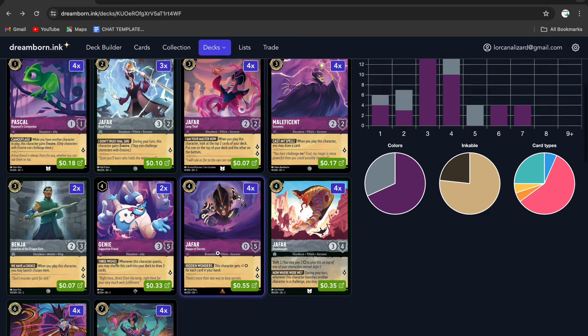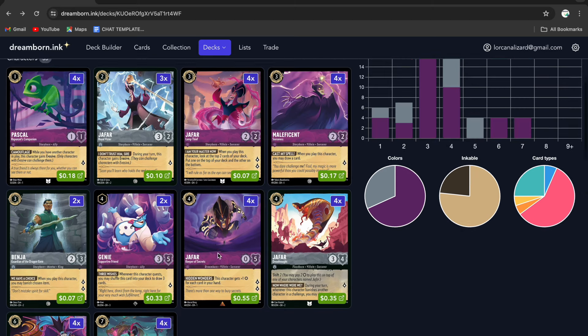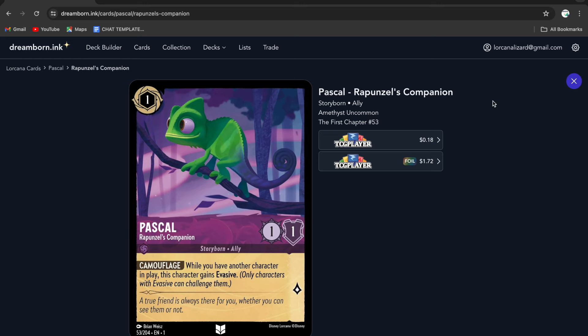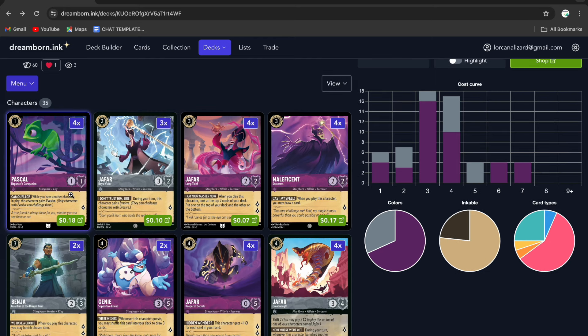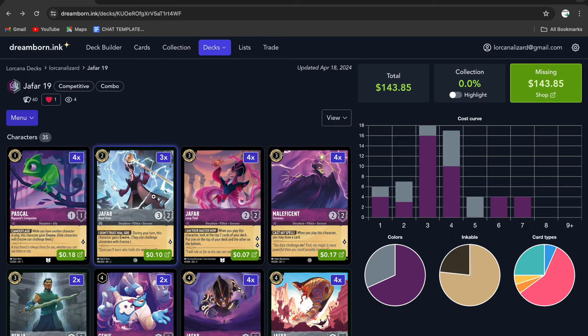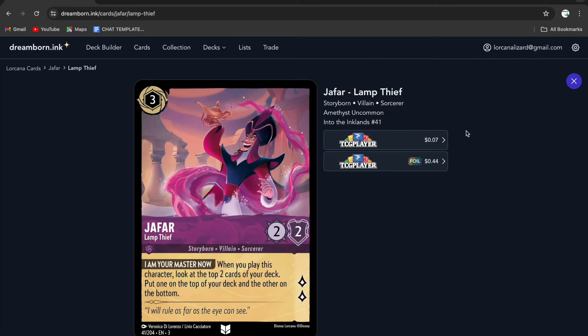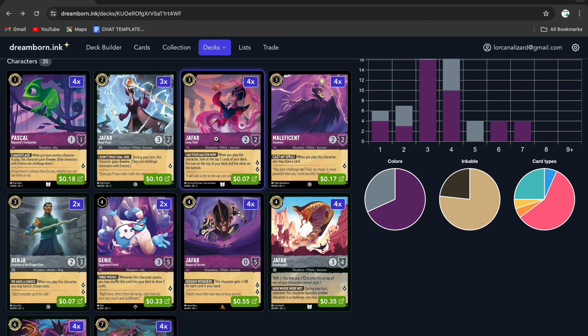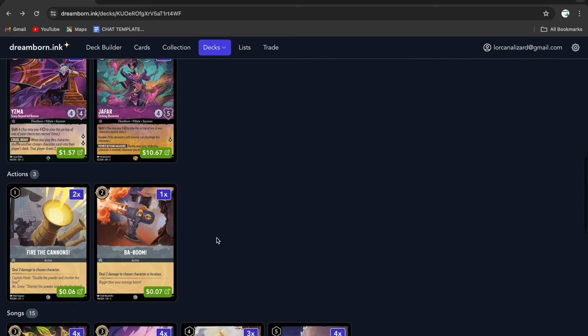We've got Pascal — I love this card. Running four copies of him, a nice one-drop, and you usually want to hold off questing with him until you have at least two characters in play so he can have his evasive. We've got a two-drop Jafar, running three copies. We're running four copies of the three-drop Jafar — this one lets you look at the top two cards of your deck, put one on top and the other on the bottom. That's nice for cycling through and knowing which cards you want next, and you can chain lines with Friends on the Other Side and Boss on a Roll.